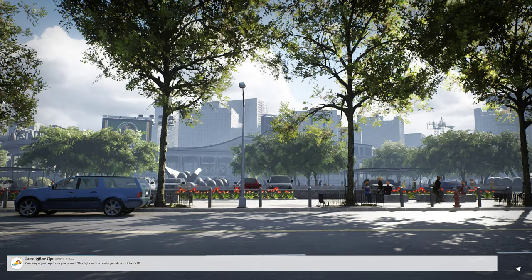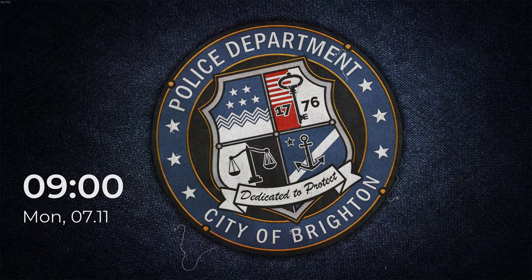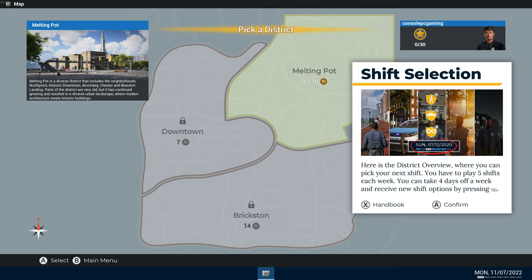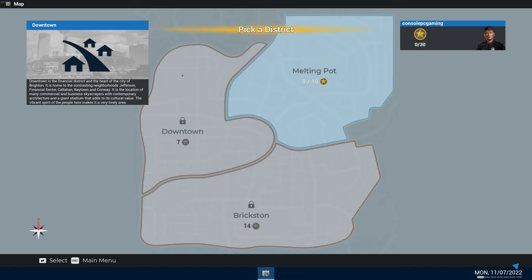Here we go — Danny Lopez logging into his computer. Here is the district overview where you can pick your next shift. You have to play five shifts each week, you can take four days off a week, and receive new shift options by pressing R. Click on Confirm.